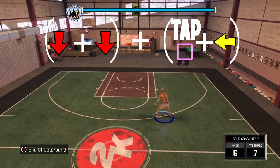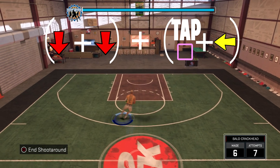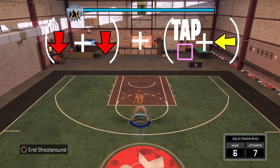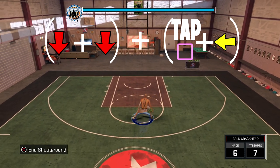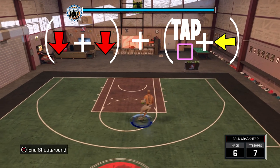This next combo is just a Dwayne Wade behind-the-back spam, pretty much. All you gotta do is flick the right stick down twice, and then you're gonna do a hop jumper in the way you wanna go. So if you got the ball in your right hand, flick your right stick down twice and then tap square and point to the left for the hop jumper. It's pretty quick and you can spam it, so a lot of ankle breakers and you get open.